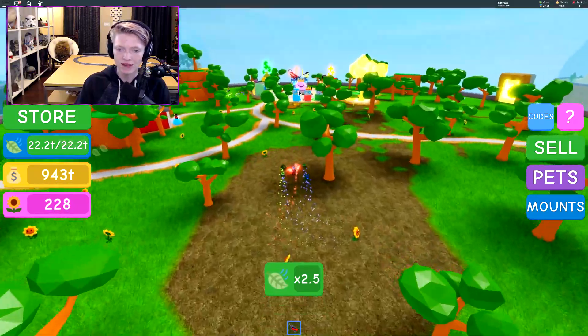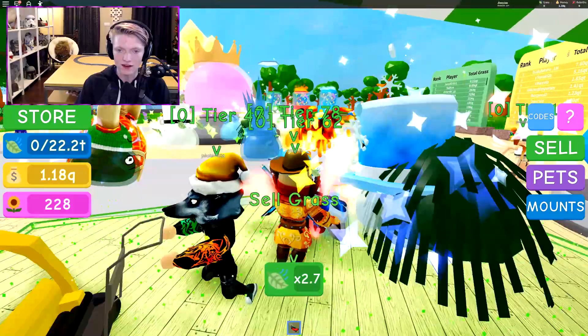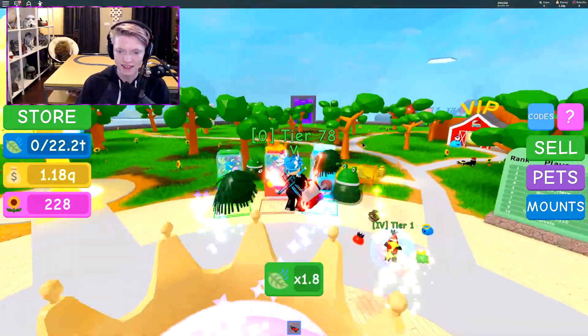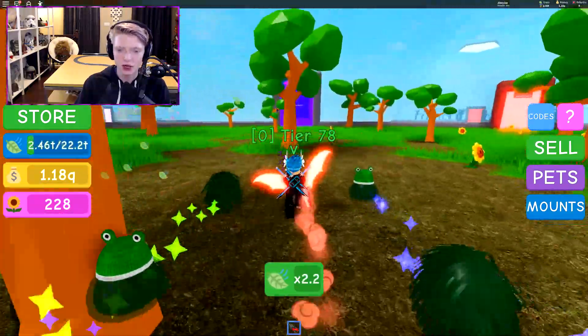The rebirth area is at the back of the map. If you want to get there from the sell area, just head in the direction the pink statue is facing and go all the way straight up to the giant purple door.